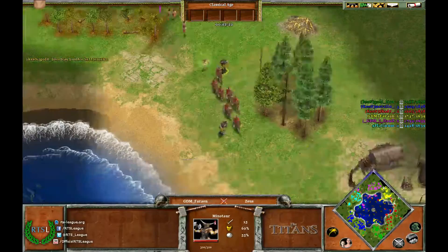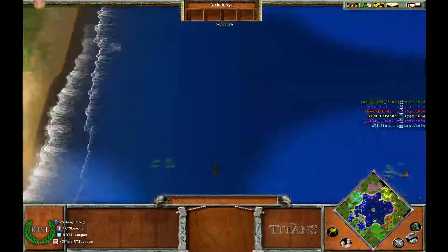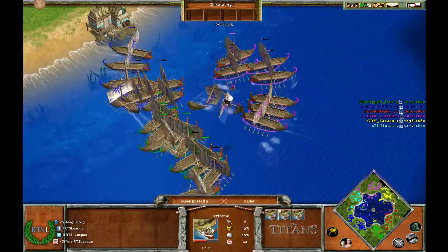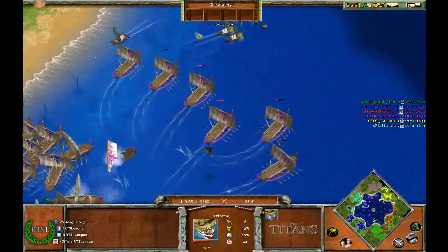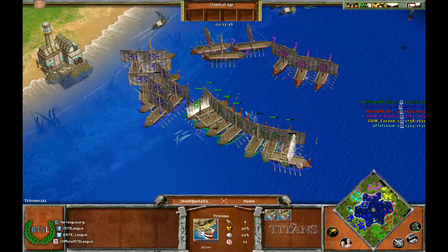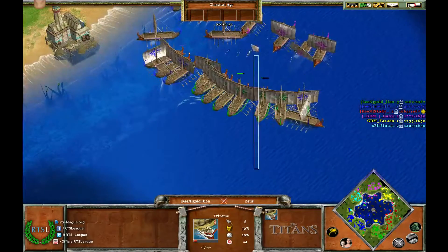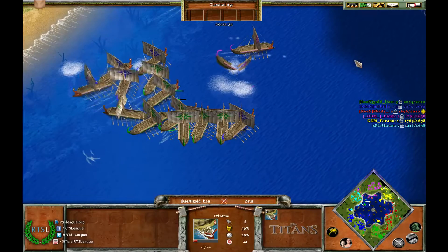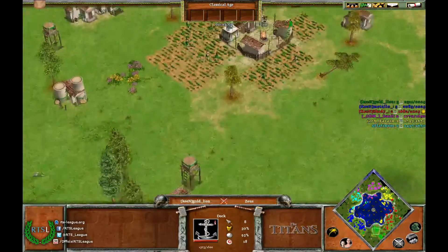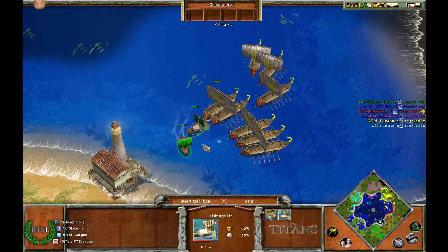Gold Lion is going very aggressively into Yellow's base right now, but the Mana Tower is keeping him in check. GDM is actually going to lose the sea right now — they're getting outnumbered. Gold Lion is doing a very nice gank on the sea, just coming straight from the front running down mid. Phareon is putting up the pressure though, keeping Gold Lion's fish ships in his dock, which is very good — but he just brought them out.